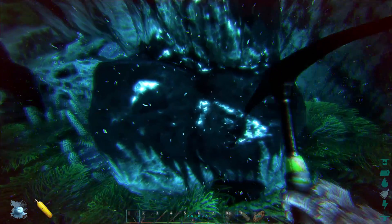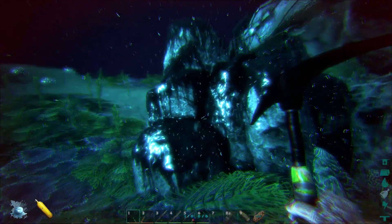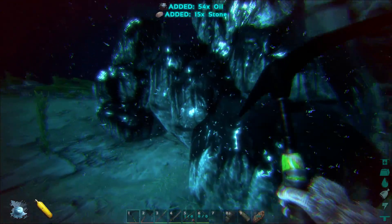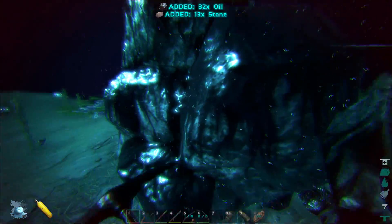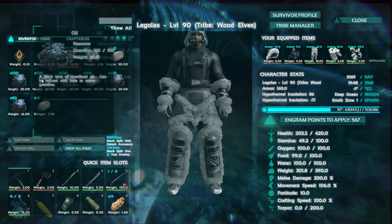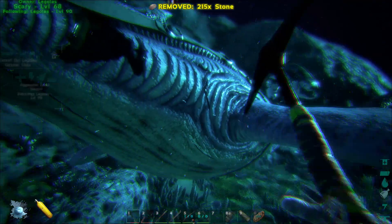Let's see what we can gather from the remaining oil nodes. This is an insane place to come — I can't believe how much is here. I do have an ascendant pick so I'm getting more oil than a normal pickaxe. Back at the Plesiosaur, we've got a ton of oil gathered — that's ridiculous. All that oil plus the cave resources are now stored.